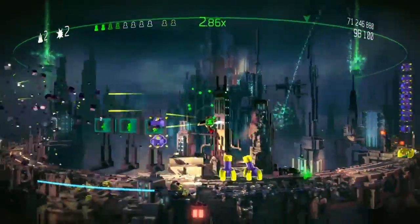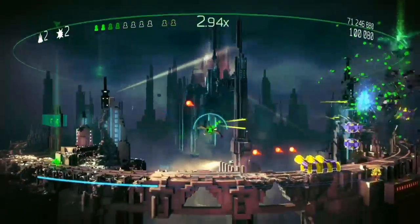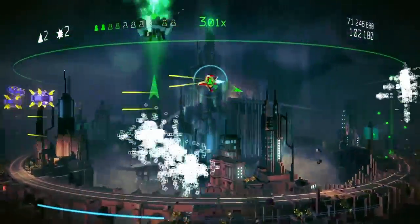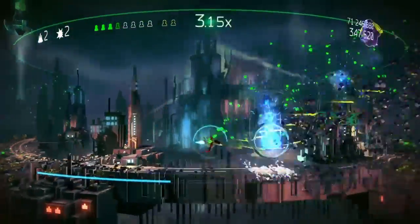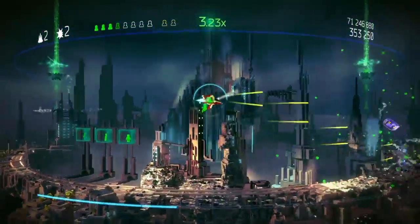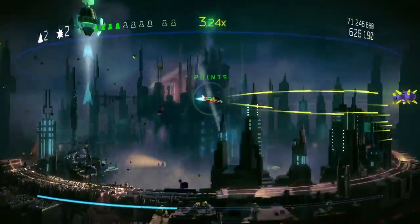In the top left corner, you are able to see how many bombs you have and how many lives. Everything you need to know is on the screen.